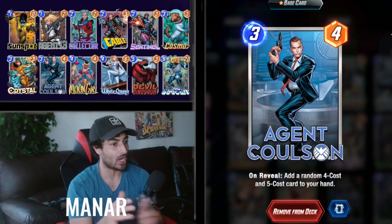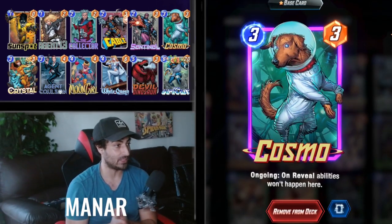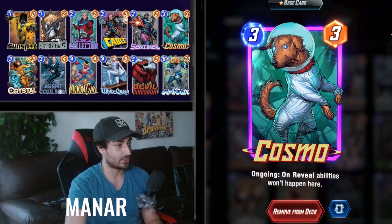You have a lot of options — we can play Cosmo here to control reveal decks, because honestly we do lose to reveal decks. That Odin into Wong is just too much power.